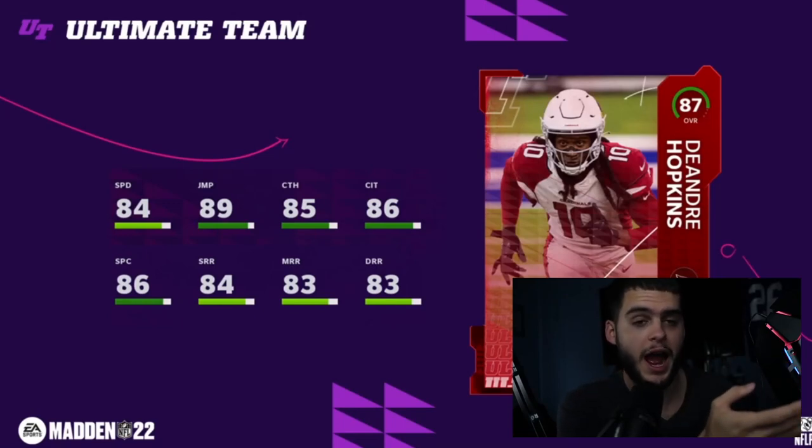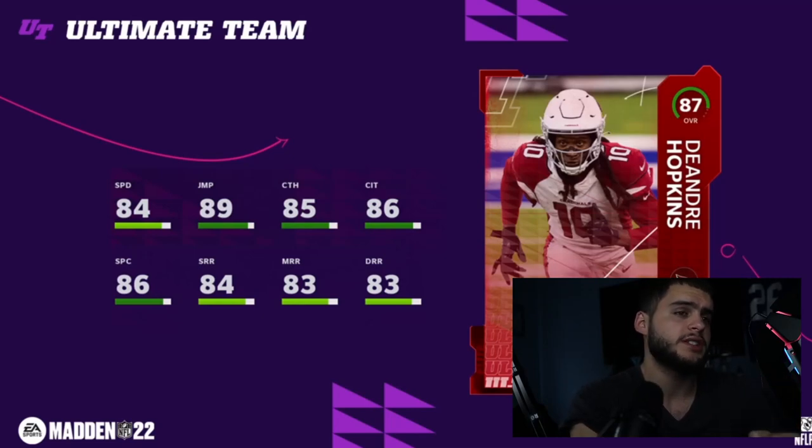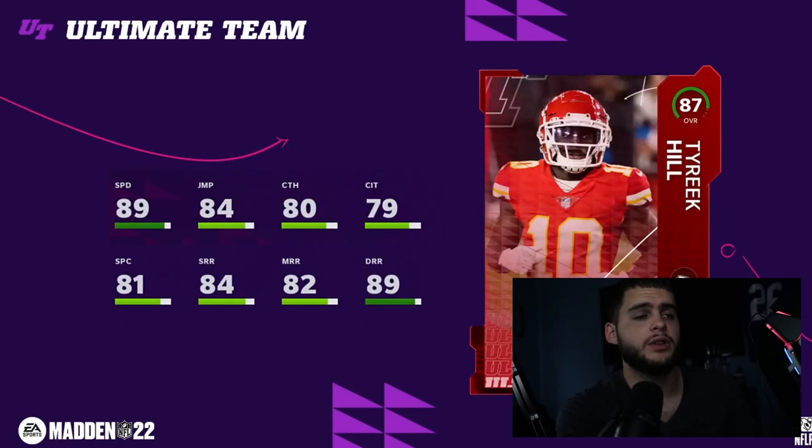Moving on, we have DeAndre Hopkins. His 84 speed isn't horrible, but personally I won't be using him at that speed because there are guys like Jamar Chase with 91, Tyreek with 89, DeVonta Smith powered up with 89, and Lance Alworth with 88 — it's a no-brainer. Hopkins has gotten lower speeds in the past so I'll take an 85 powered-up Hopkins. He has low-mid 80s route running, mid-high 80s catching, and good jumping — a well-rounded receiver.